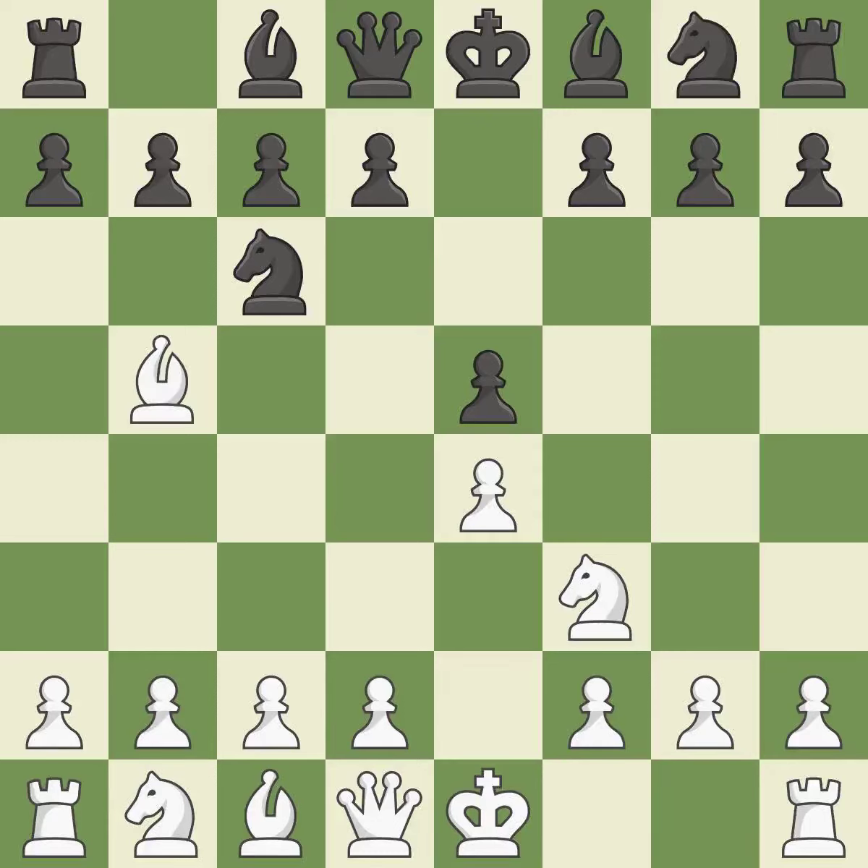The Rui Lopez opening develops the bishop to immediately attack the knight on c6, the lone defender of the e5 pawn. A6 forces the bishop to decide — exchange or retreat. Ba4 safely retreats the bishop while keeping pressure on the knight.